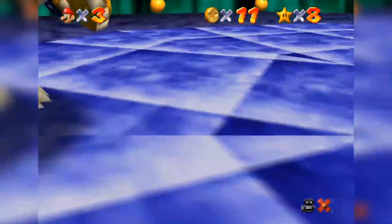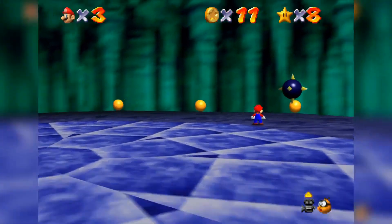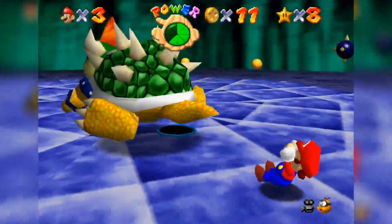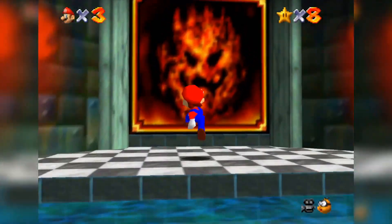Alright buddy, Bowser — we're gonna do something. Wait, I got a really good idea. I'm gonna place down a portal right here. I wonder if I could throw Bowser into the portal. Tried it. Alright, Lethal Lava Land — what do we got?